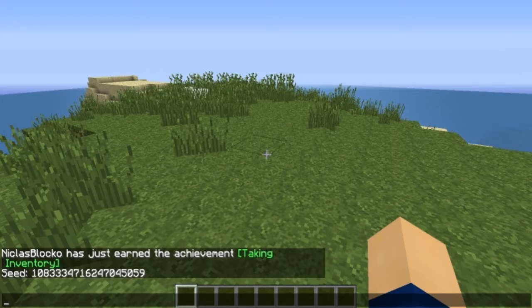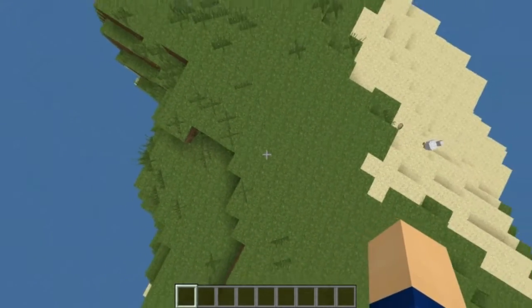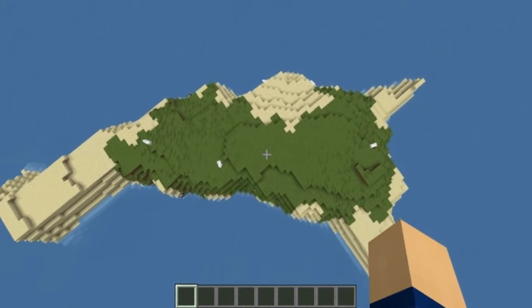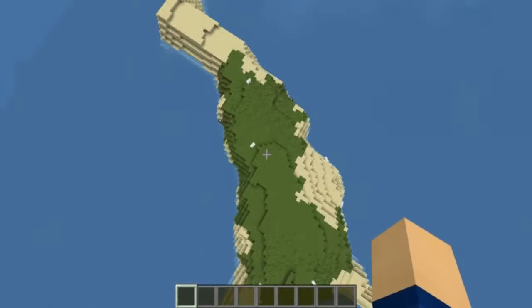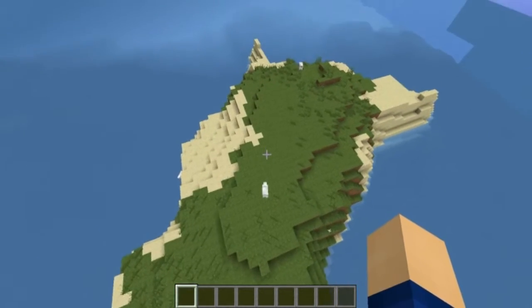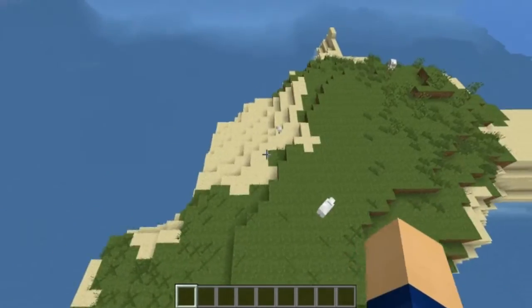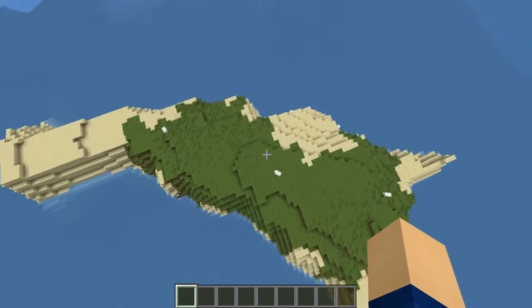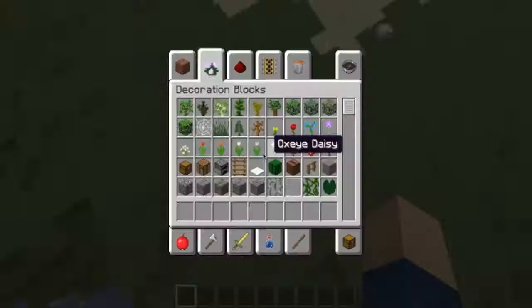This is my initial spawn point on a regular plain island. It doesn't have any trees on it, just some sheep, cows, and chickens. There are some chickens but not really much else on it — you might think so, but there's more to it.